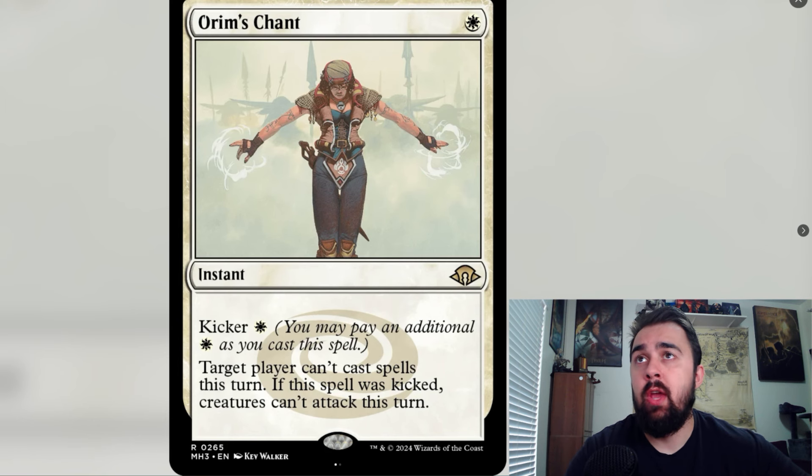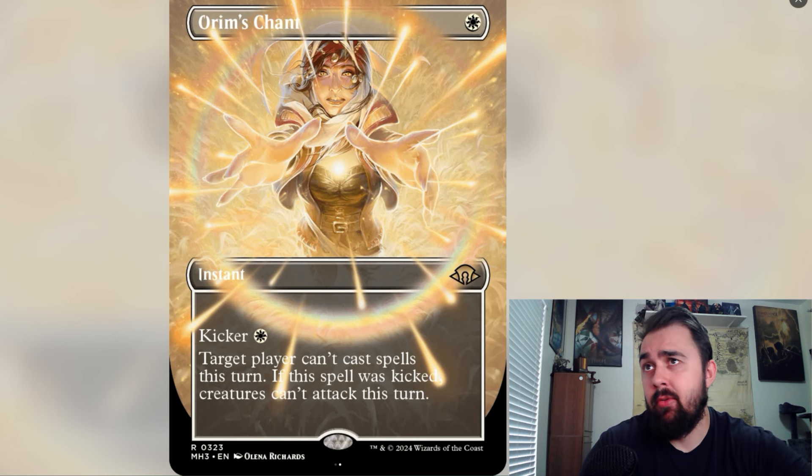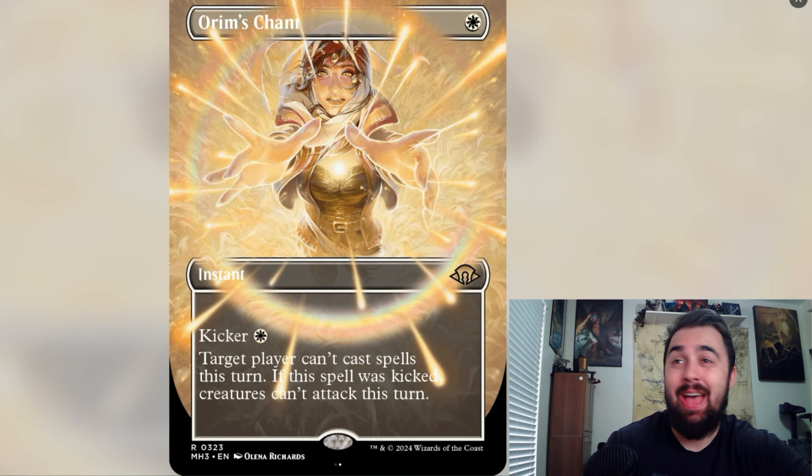It looks like we have a reprint of Orym's Chance, now reprinted into Modern — I don't think it was Modern legal previously. It's a good reprint to add to the format, and the new art is absolutely stunning with a force field going around everywhere.